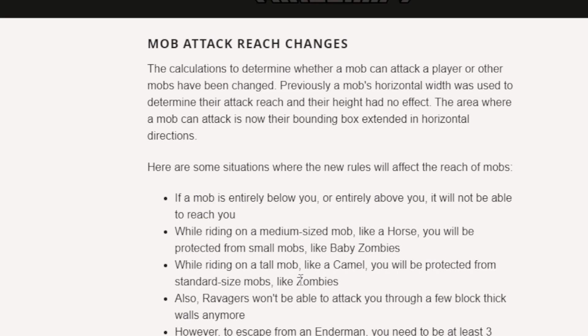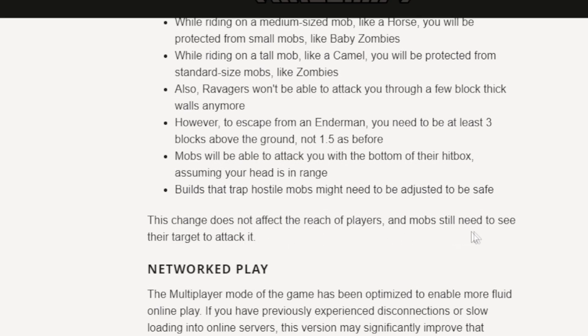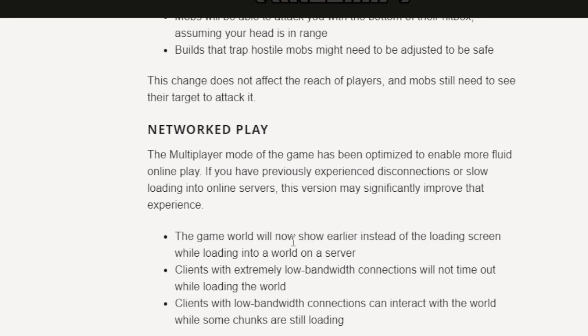Endermen can still attack us as well. Ravagers won't be able to attack you through a few-block-thick wall anymore — thank goodness, because that was really bad before. Mobs will only be able to attack you within the bottom area of their hitbox, assuming your head is in range. This means builds that trap hostile mobs may need to be adjusted to remain safe. This change does not affect the reach of players, and mobs still need to see their target to attack.